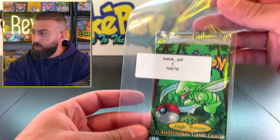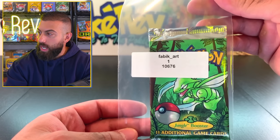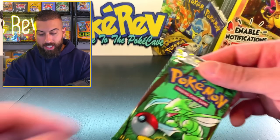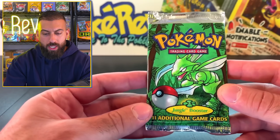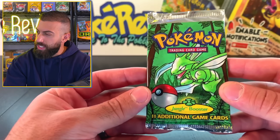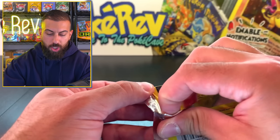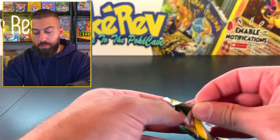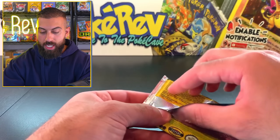We're going to go back to Jungle now, going to Fabic underscore Art - so make sure you check it out, 106.76. We got one single pack and it's a Jungle Unlimited. I don't think we've opened up too many of these from the Jungle Booster Box of Unlimited - we did a bunch of First Edition. I'm still kind of curious. There is a slight chance that we could get the no-symbol holos, which are super, super rare.